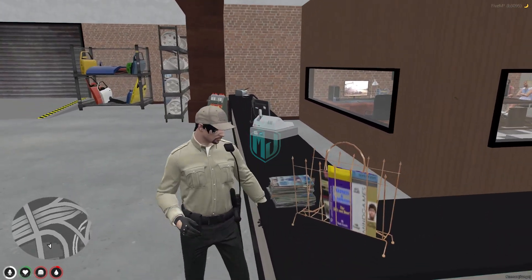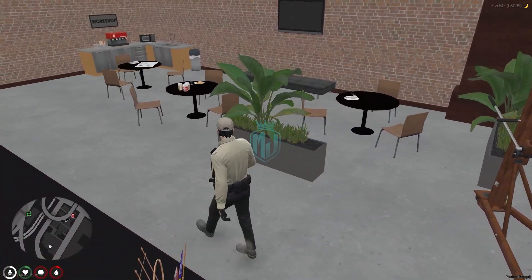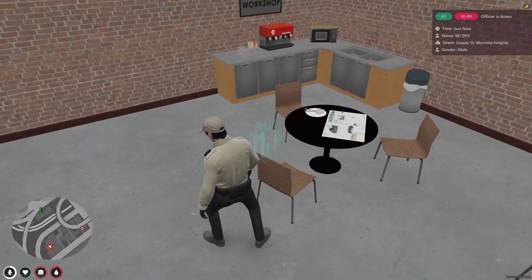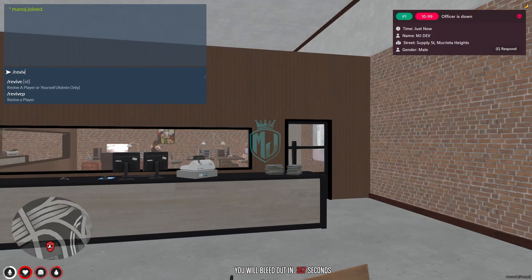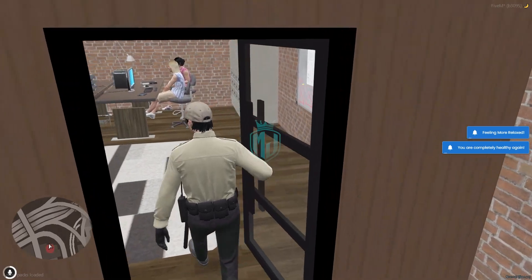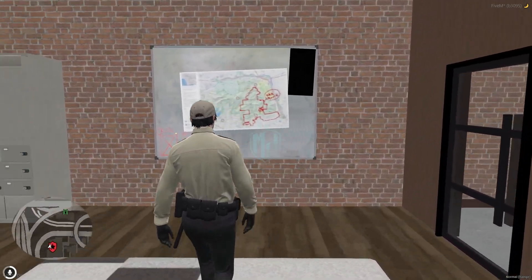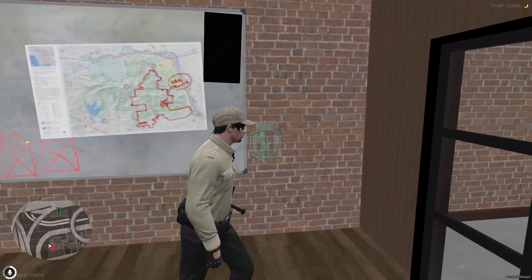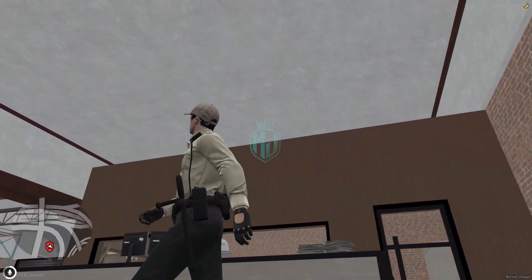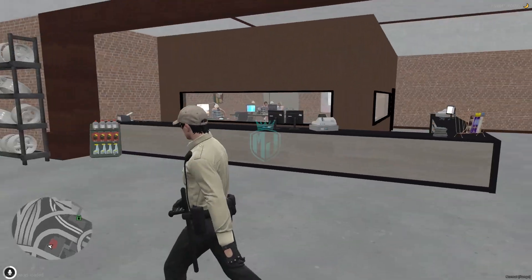There's a nice counter section that looks very clean and simple, a coffee and lounge area, and some nicely arranged furniture. There's also an office area for the owner and management of the mechanic job.